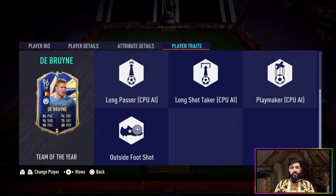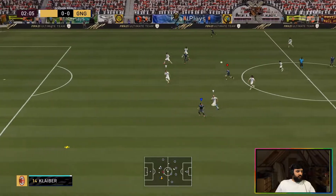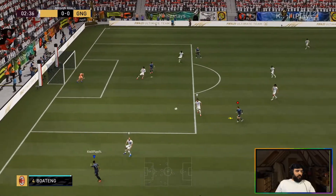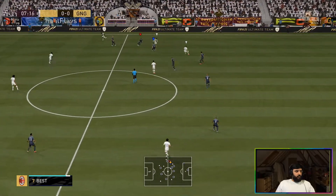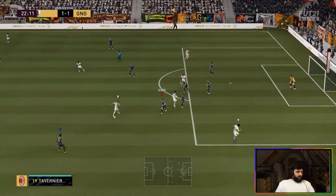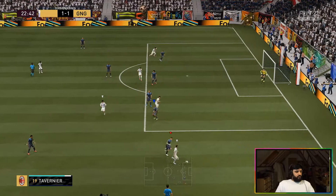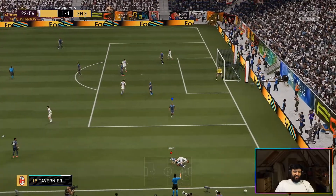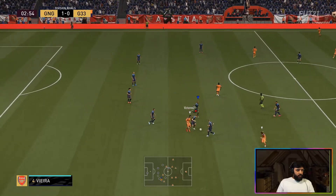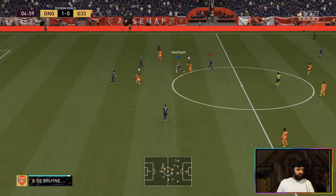Getting into some of Kevin De Bruyne's clips — you're going to see a real mix of what he's capable of in an attacking sense. He was great going forward, but you'll also see his ability to defend, which was something really impressive about this card. Much like the Team of the Year Bruno, these Team of the Year midfielders can defend just as well as they attack, especially with that Shadow chemistry style.